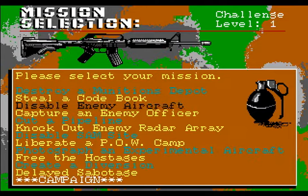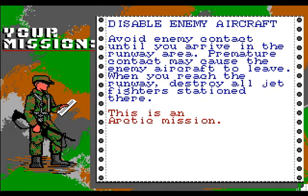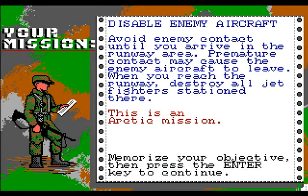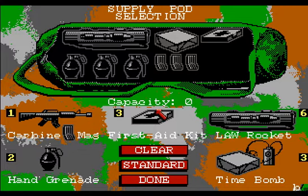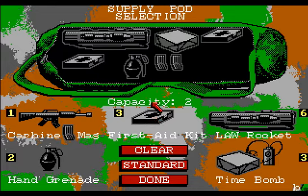Alright, let's just go down the list. Disable an enemy aircraft. Hmm. Avoid enemy contact - I'm not really sure how to do that, seeing as the dudes just come after you. I guess maybe that means don't shoot anyone. I could do that. Close air ground support. Destroy all jet fighters. Alright, let's do it.